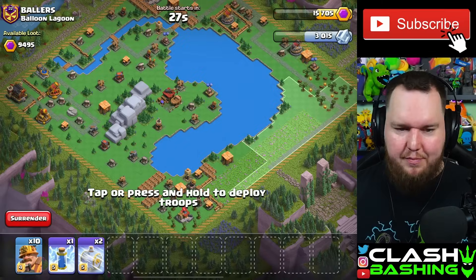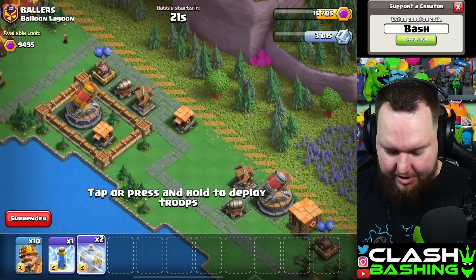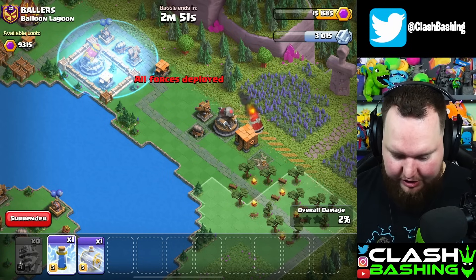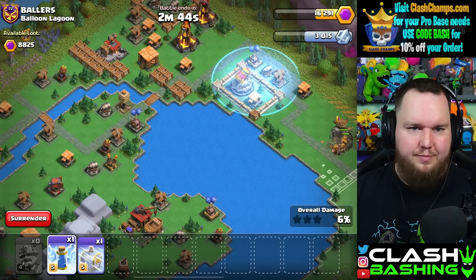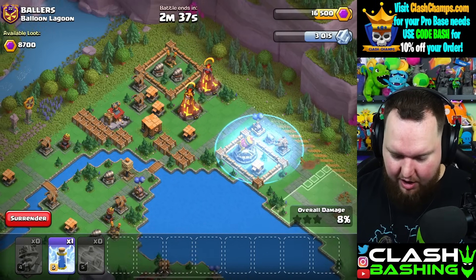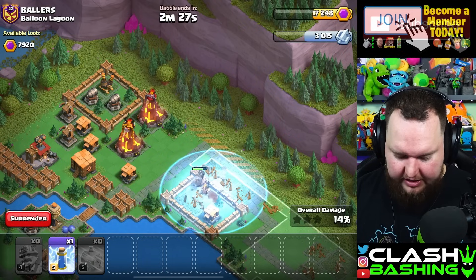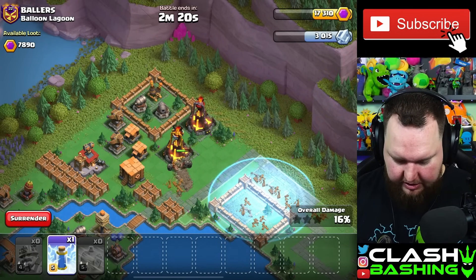Balloon Lagoon is up next. A lot of times we go on the left side on Balloon Lagoon with the miners, but I don't mind going on this right side because look at this — we got a straight-line path right up the right side. We're going to take advantage of that and just go right in here and take it down. Rocket artillery goes off — not a big deal. Oh, that bomb hurt a little bit, but we're just going to work right on through here and let these miners get in. We're going to frost over here; I'm not overly worried about the singles. We can zap in here — I don't even think we need to zap that building right there.